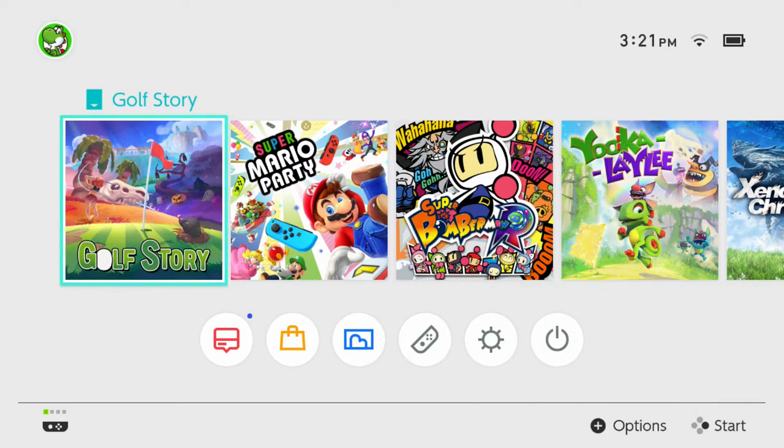Alrighty, so here we are at the beginning. Let's go. I don't know the controls or anything like this, but that's kind of the whole idea of this blind run and whatnot. So, hello everyone, and welcome to Golf Story, whenever it loads. I really thought that with the Switch cartridges it would load faster — or did it just freeze?